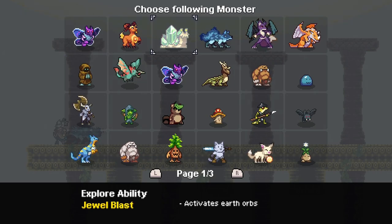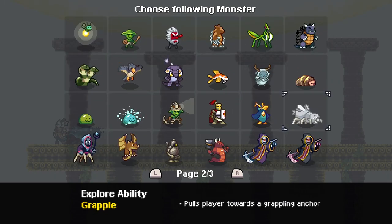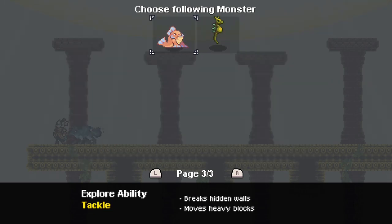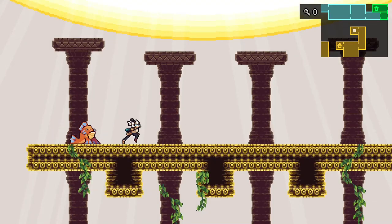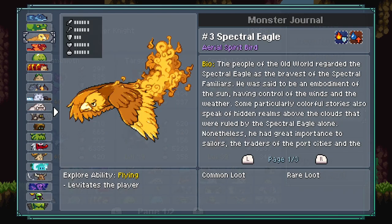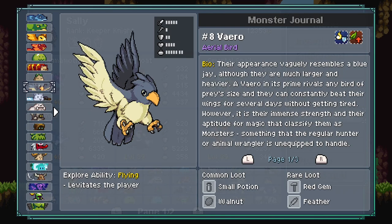Let's start with the monsters because there's so much to love. First, the designs are fantastic, the battle animations are charming, and the explorabilities of the monsters add so much character to this metroidvania, plus monster taming crossover. I'm a pretty big fan of pixel art, but even looking through the monster journal shows amazing interpretations of these monsters that I can't get enough of.